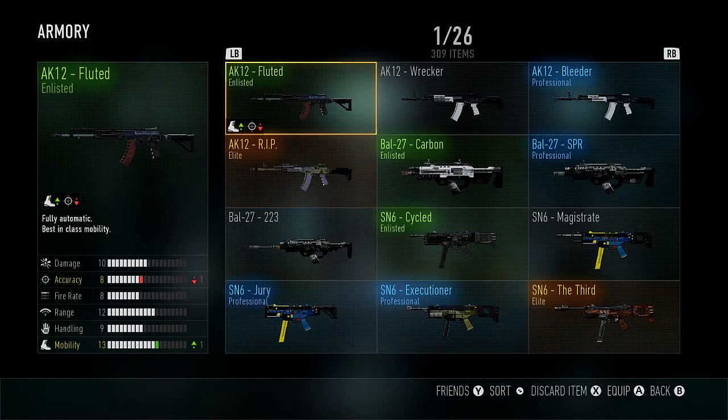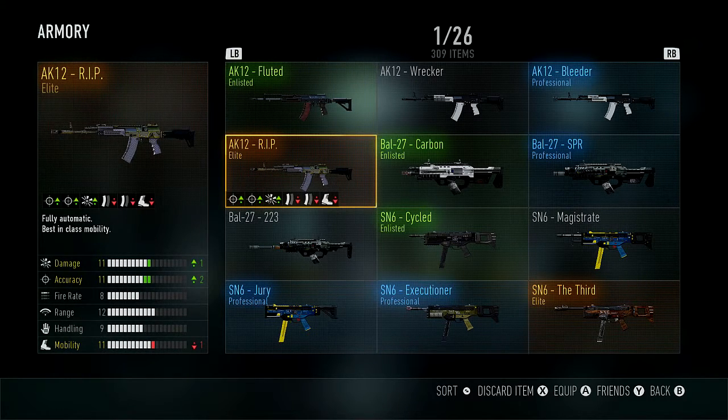What's up y'all, this is your boy Big Guns For Hire and this is what I accomplished in one year of gameplay for Advanced Warfare. We're gonna go through the armory right now. I was able to unlock the RMP — which is the AK-12 RIP — the elite variant, one of the most powerful weapons in the game.